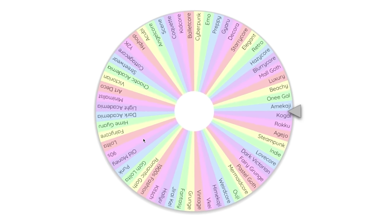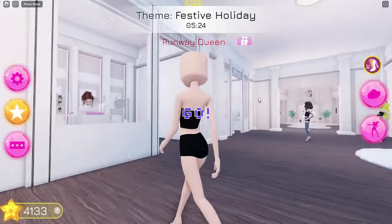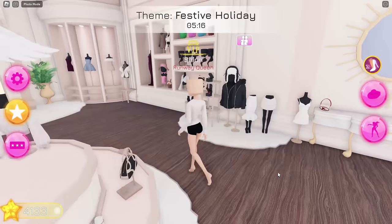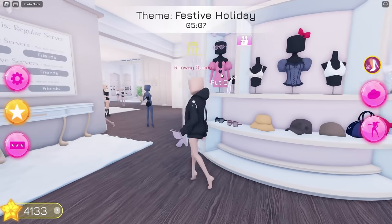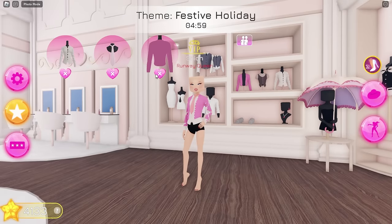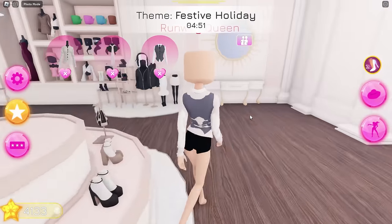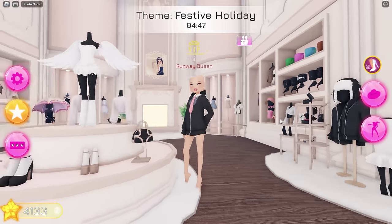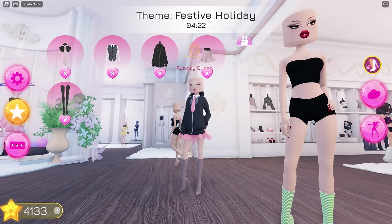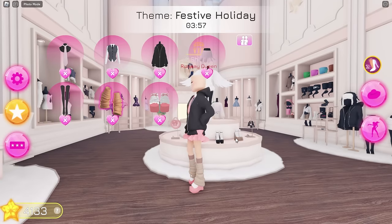Choosing our last style — what is it? Oh, we got Kogyaru. It's another sub-style in Gyaru — we'll have to wear a uniform. I think I could do that, let's start. I'll wear this top and this jacket, a tie. Will this cardigan look better? Hmm, no. I'll use this top instead, and the jacket — yay, that's perfect. Now we need a skirt, stockings, leg warmers, and loafers, but we don't have that here. I'll just use these heels.